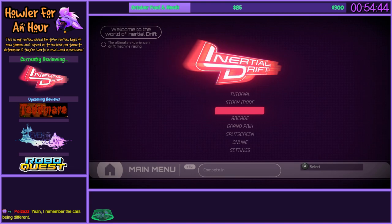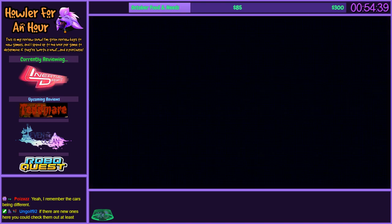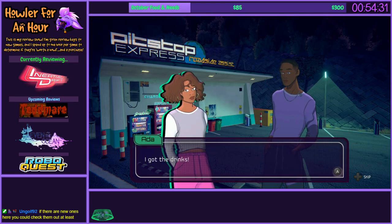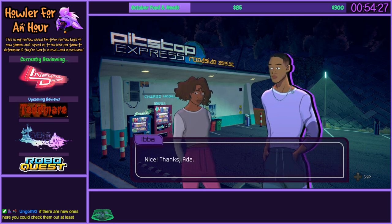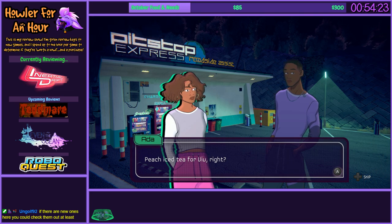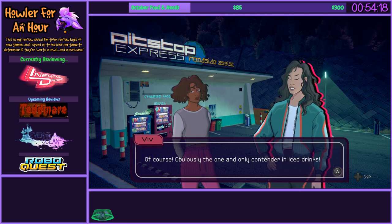So, now that we actually have Story Mode, let's check it out. I'm very intrigued. If there are new cars, I'll check them out if I get access. I got the drinks! It was iced coffee for Ibba. Thanks, Ada. I've never heard the name Ibba before. Peach iced tea for Viv, right? Of course — that was obviously the one and only contender in iced drinks.